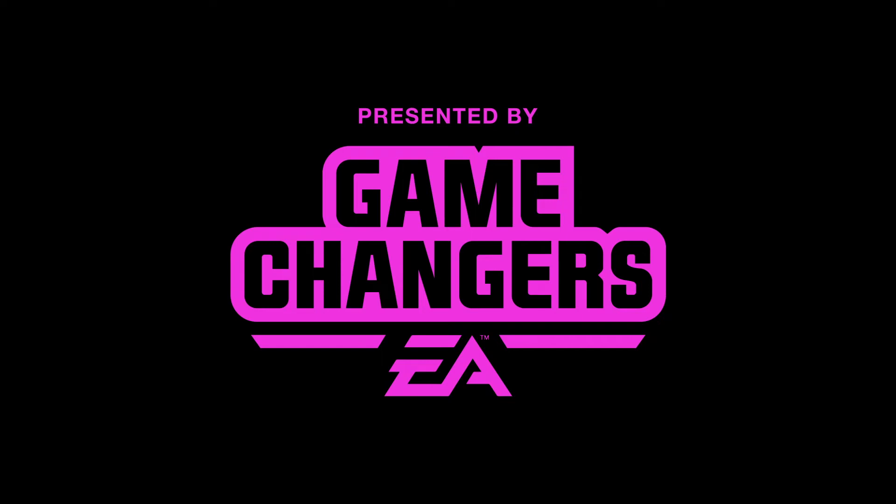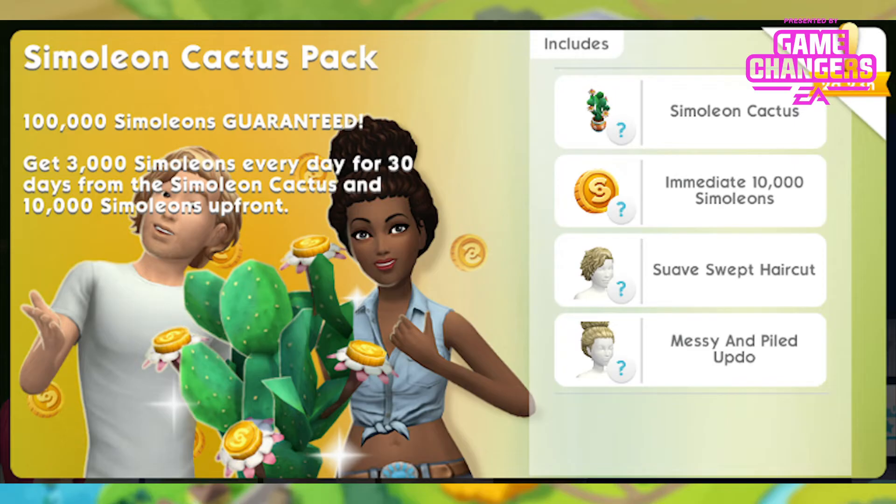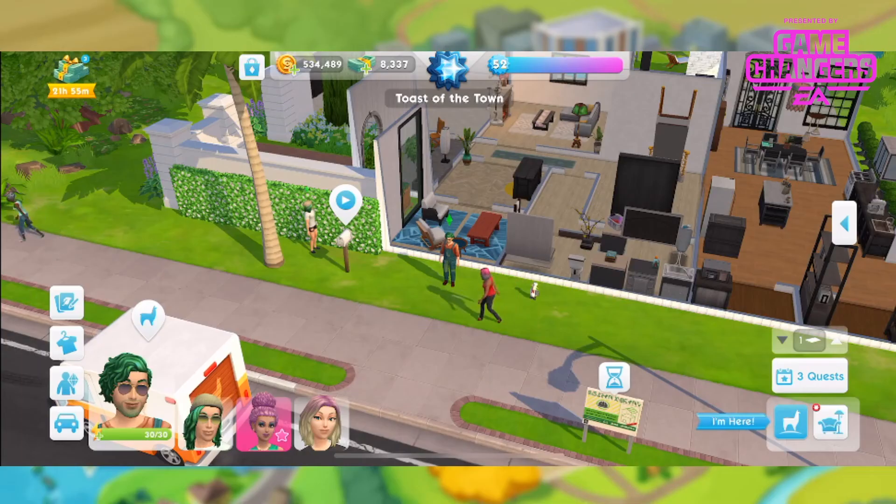This video was made possible by EA Game Changers. Hi guys, Rachybop here and welcome to another Sims Mobile video. In this video I'm gonna be showing you the simoleon cactus pack. This pack is permanently in our game and triggers at certain times. Once it's triggered it's gonna be available for 3 days. It's priced at $6.99 and available for those of us level 5 and over. In this pack you get 2 hairstyles as well as the cactus with the simoleons.